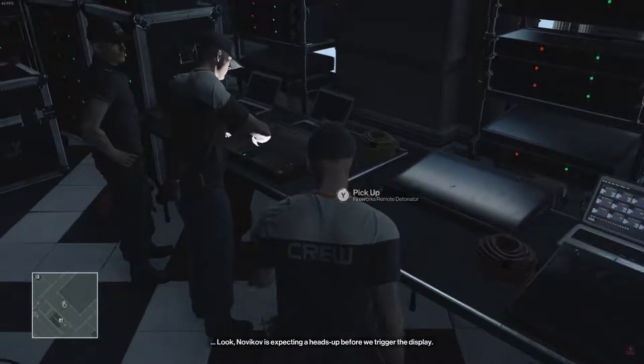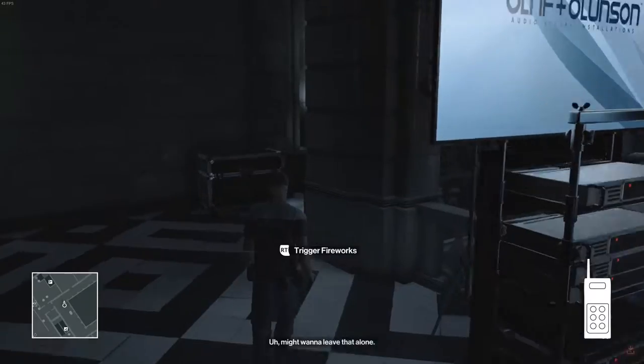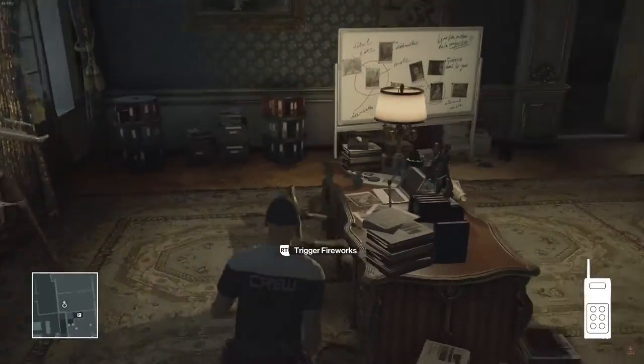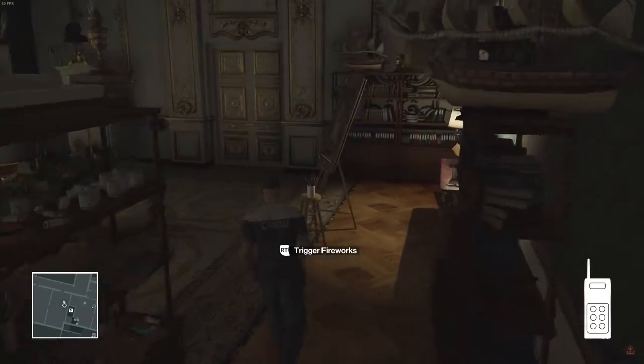It's also right next to the fireworks remote. Pick that up and avoid the security camera on the top left there. This room right here has the boat key — you'll need that right away. As for the mine disarm device, it's actually in the basement security room.